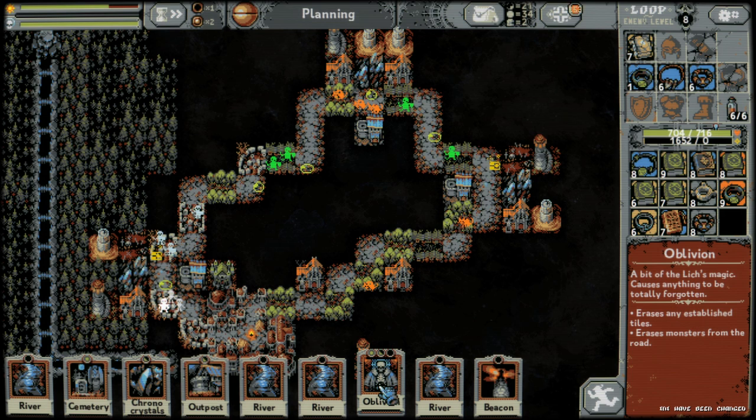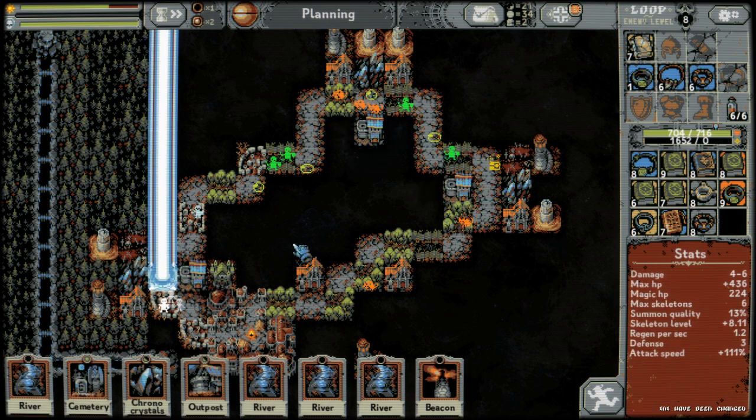So what happens is there are these blue sparks, and you're also going to need an oblivion card. When you see the blue little things appearing, you take an oblivion card and use it right there.